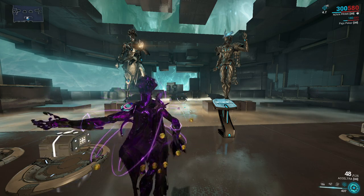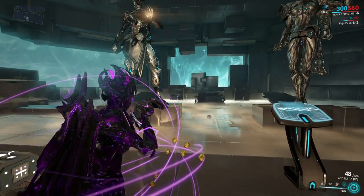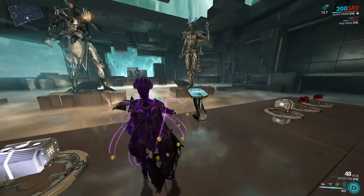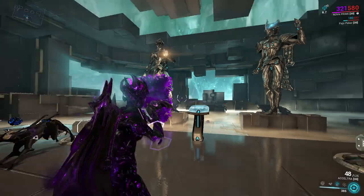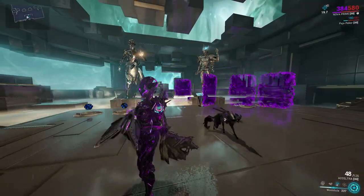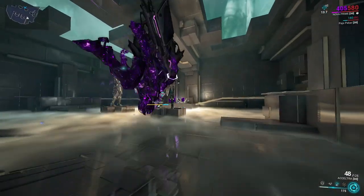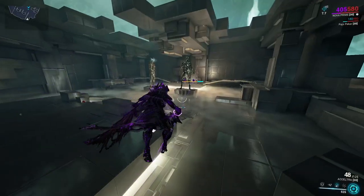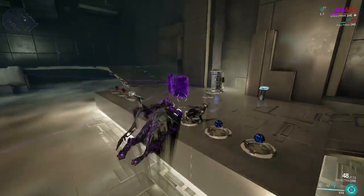Moving on to slow Nova in the Plains of Eidolon. Fast Nova can also be used for fast travel with Wormhole — you can place a maximum of four portals and they last for about four uses before disappearing. Just be careful not to send yourself out of the map like I just did.